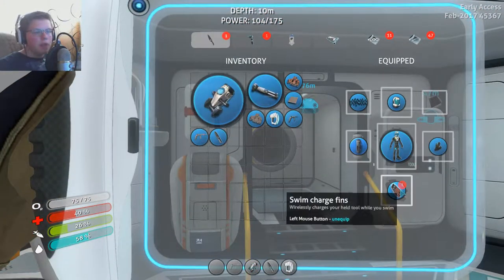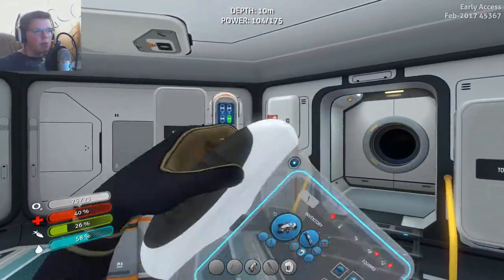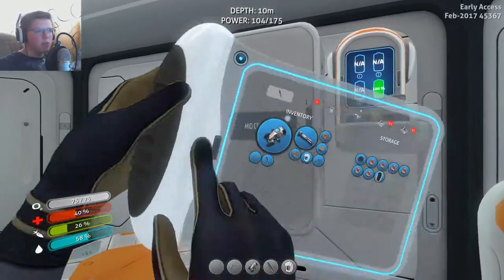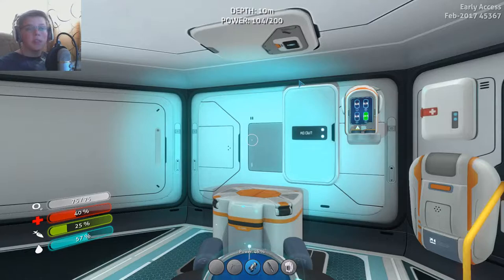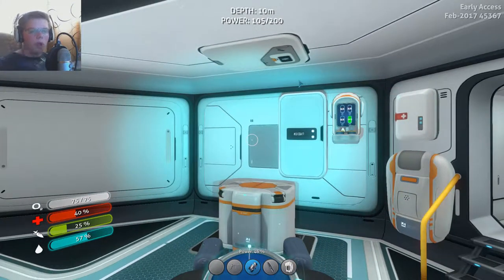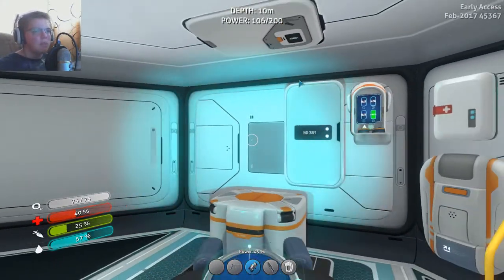Maybe before we go down there, we should find the power cell charger, so just in case we get stuck we can wait a little bit, charge them up and head back out. That's literally the only thing that could happen. If I die, I respawn back on the ship. We got the swim charge fins. Our only real risk is if we run out of power cells. So maybe we should go get the power cell charger crafting first, then we'll go explore the deep this episode.